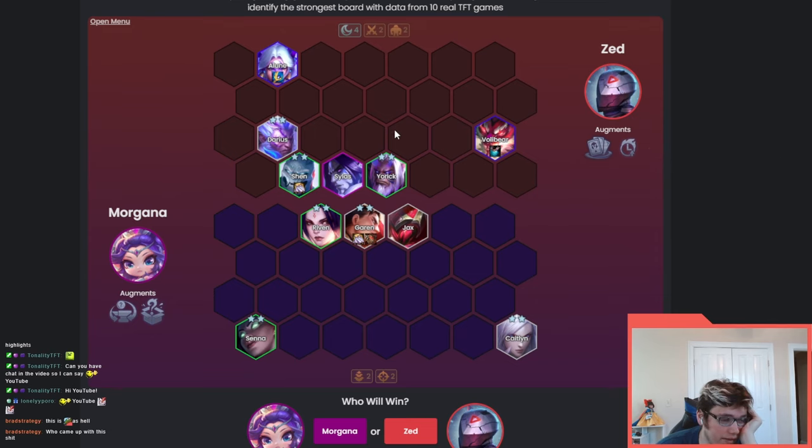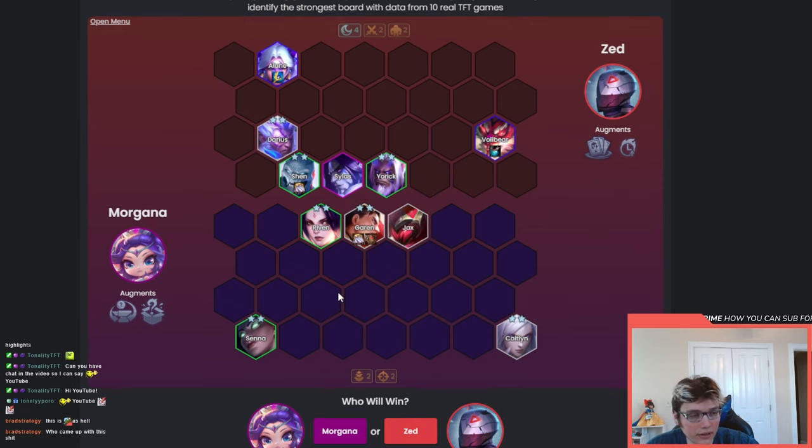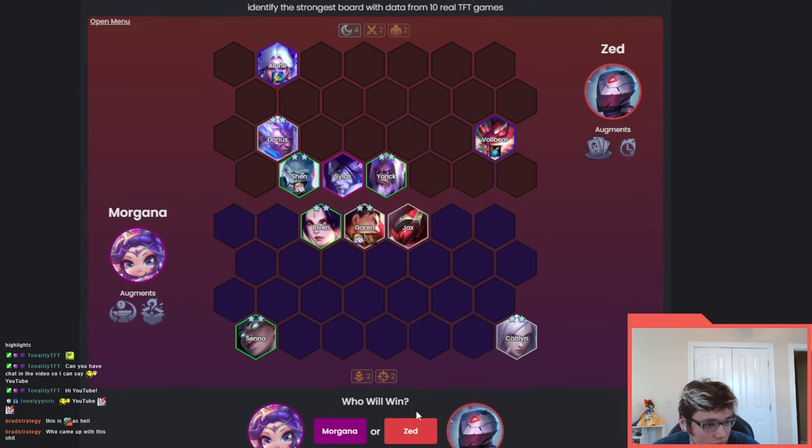Does the fight go long enough for Partial Ascension to activate? I think there's a decent chance. Yorick 2, Shen 2. And the damage here is Naked Senna, Naked Caitlyn — there's a lot of their value in here, so they must have a ton of items on bench. I'm fairly certain this Elune just wins super hard. This fight's going long for sure — these guys can't do enough damage. There's no Ink Shatter or anything; they don't do nearly enough damage to break through this stuff. They have a Silas as well, which is just on his own insane unit quality with four Umberals. So this is surely a Zed win.